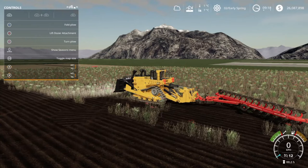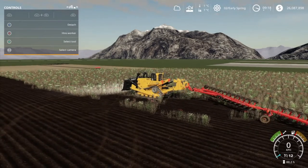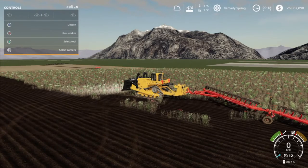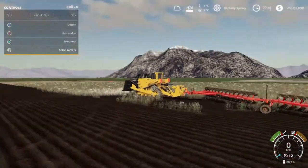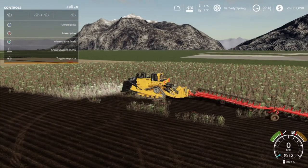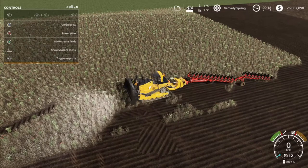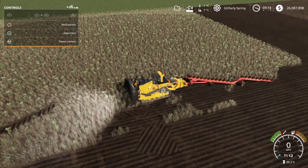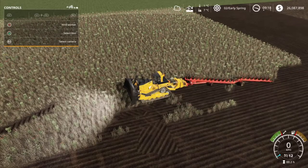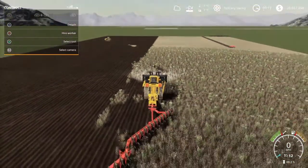I kinda wanna see what happens if I lift it. That plow's already floating in the air. Just for safety's sake we're gonna fold it once, because we know how this stupid thing likes to flip on us once in a while. And unfold, and we'll lower. There we are, ready for this guys? Here we go.